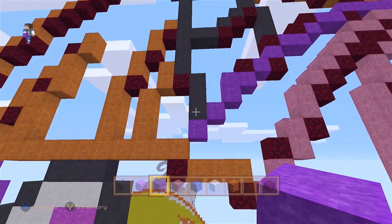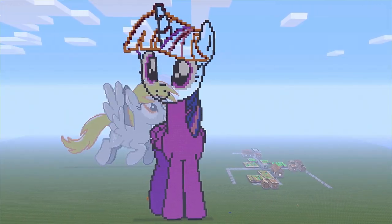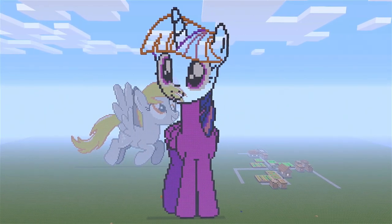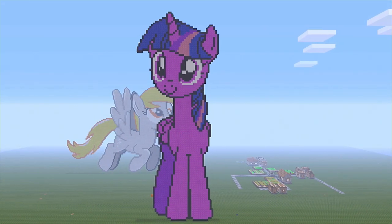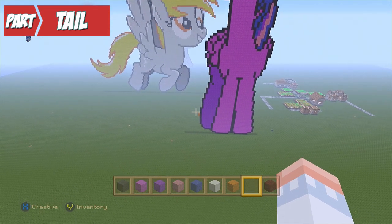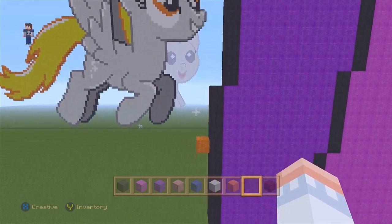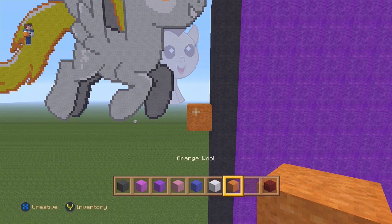Now we're done with the hair. I want to remove all the nether bricks and fill in with the colors. Now on this part we'll be working on our tail. Let's go to the orange block on the bottom. Right here I'll be using the orange to make it easy for you to follow — let's remove it and place three blocks going left.